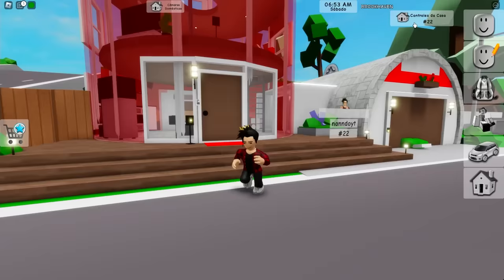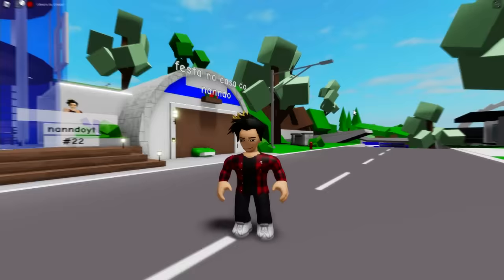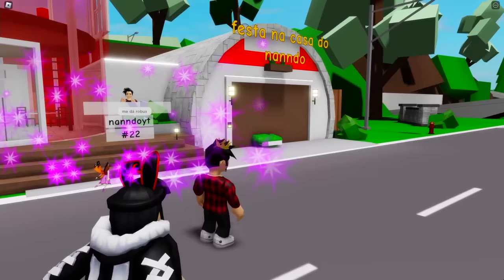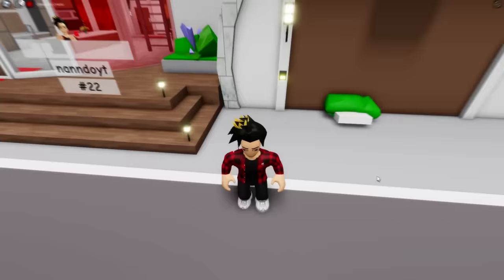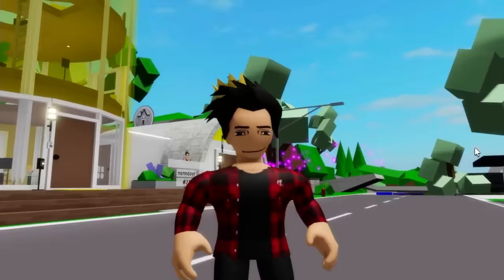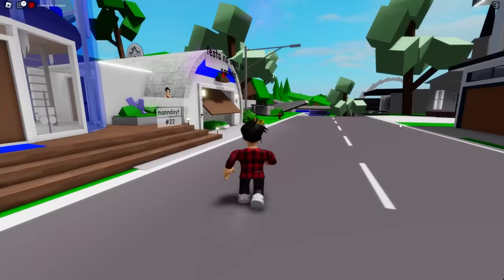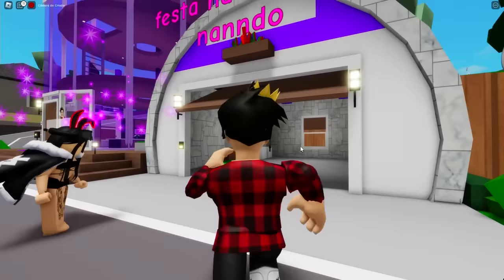Now I'm gonna activate something crazy. I got to put a name into my house — I'm gonna write 'Party at Nando's house.' Now we got that name right in front of the house. And what we are gonna do is make even the letters RGB. Just look at how cool this is! It keeps changing colors just like the house. I can also keep the garage door opening and closing automatically. Look at it going up and then going down!